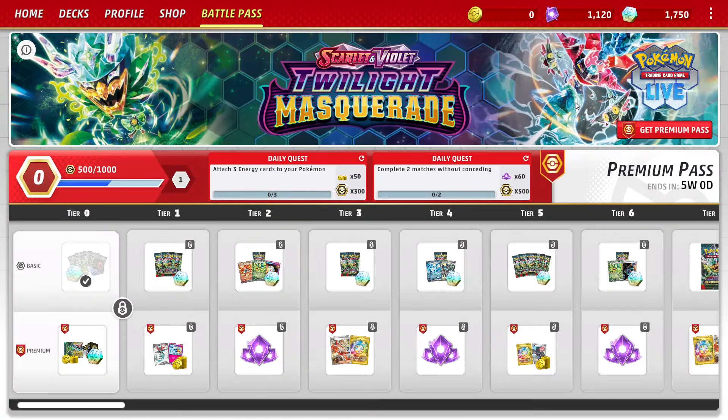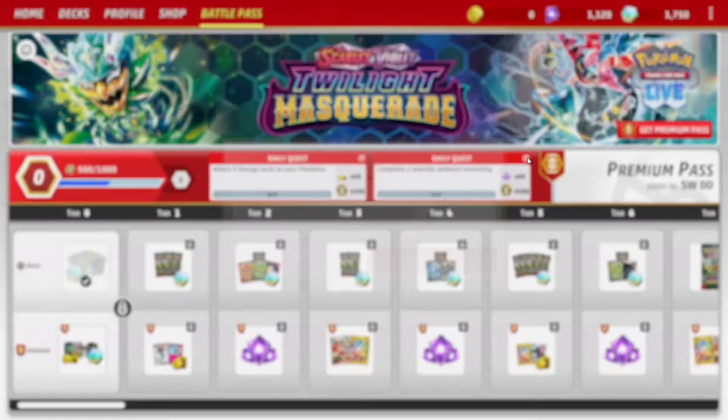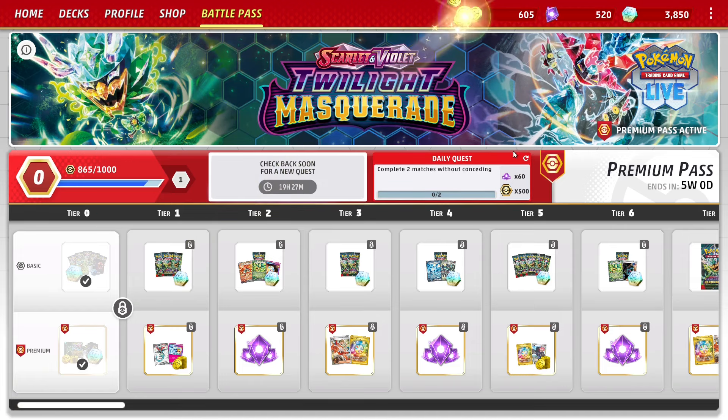The daily quests: while both help level up the Battle Pass, gaining you more rewards, the right quest is what you care about the most. By completing it, you'll gain 60 crystals and 500 experience for the Battle Pass. The left quest is less important, only offering up 50 coins and 300 experience. Coins are by far the most useless currency in PTCGL, and they also happen to be the most abundant — they're only used for things like deck boxes, sleeves, and avatar clothing, not cards or packs. You only have the ability to change each quest once per day, so if the first one doesn't behoove you, switch it up and hope for something easier. Daily quests range from something easy like play one item card or deal 100 damage in a single hit, to impossible quests like complete two matches without conceding. Keep in mind that you have to manually collect the rewards from daily quests, just like the Ranked Ladder, so you will have to go back to the Battle Pass tab and click on them after completing them.